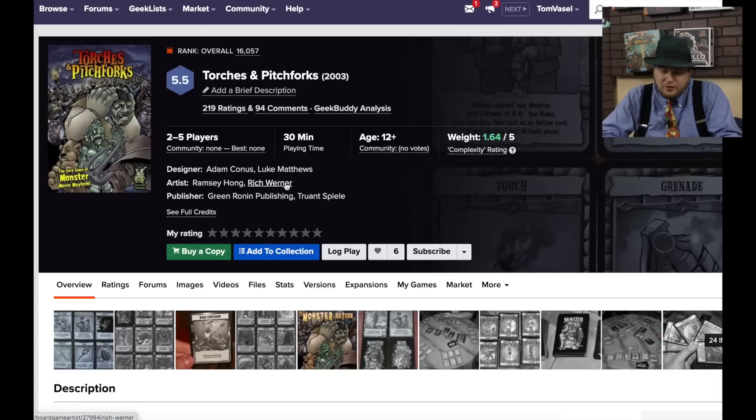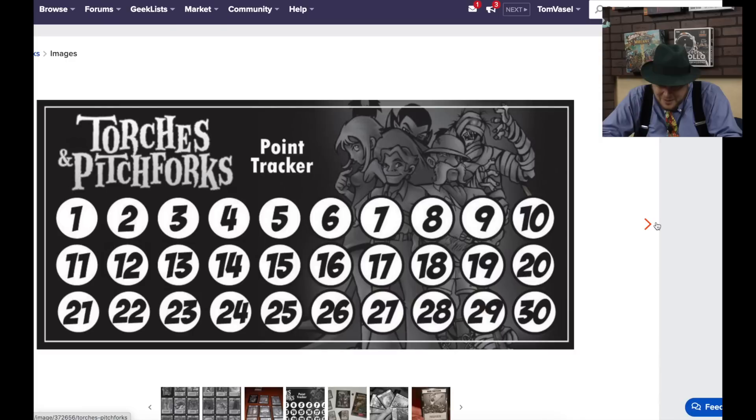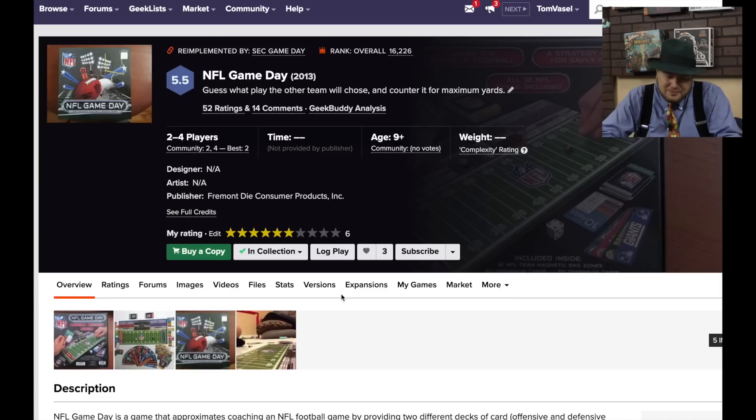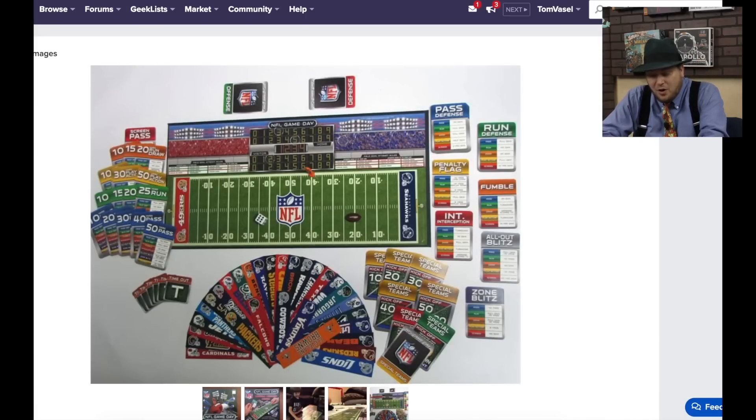Torches and Pitchforks from Green Ronin Publishing — I remember seeing this one for a while. It's a monster hunt game, kind of a take-that game. NFL Game Day — here's what I like about it: at the end of the board are magnetic strips with actual football teams on them. You can take them out and they fit perfectly in other games like the Dice Football game from Stephen Glenn and R&R, which uses generic names. I stuck these in my version so I have upgraded names. Other than that, you just play some cards and see who wins.